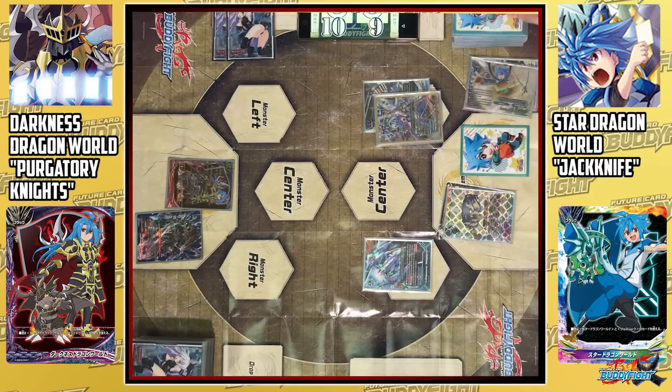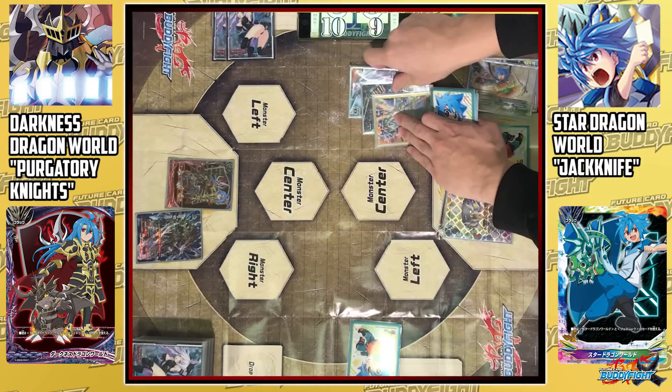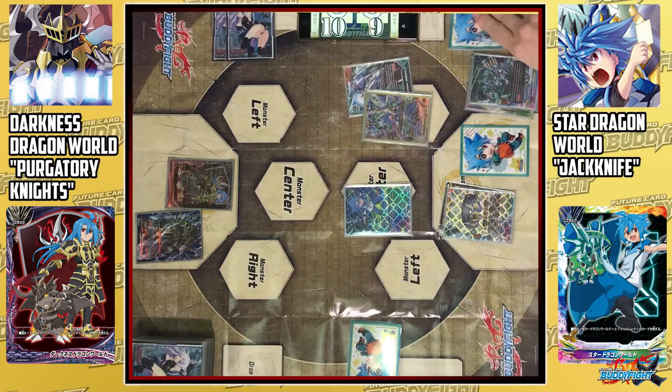I'll call Dragon Arms to the left. When this card enters the field, I can charge 1 gauge. Charge! And then I'll cross Knights into Jack's life. I'll call Star Deliver. I'll Soul Blast 1 card to draw 2 additional cards to my hand and gain 1 life.